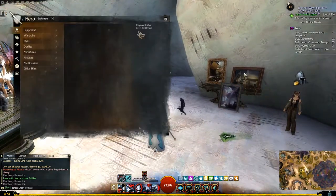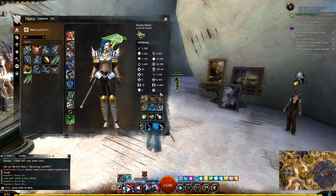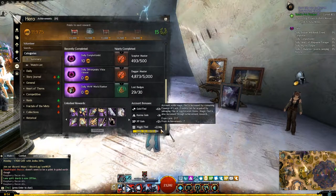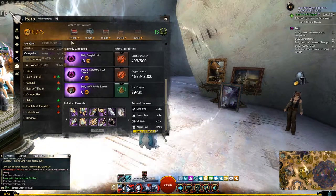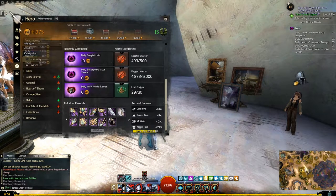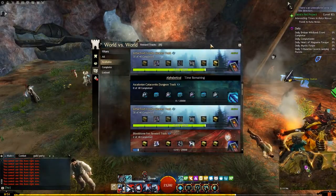On top of that, I also forgot to show you how much magic find I've got just normally running around World vs. World — it is 464%. That is not capped out by the way, because I only have 224% base; the cap is 300% at all times. Then obviously you've got the 20% from your necklace enrichment and everything else on top, which is quite tasty indeed.